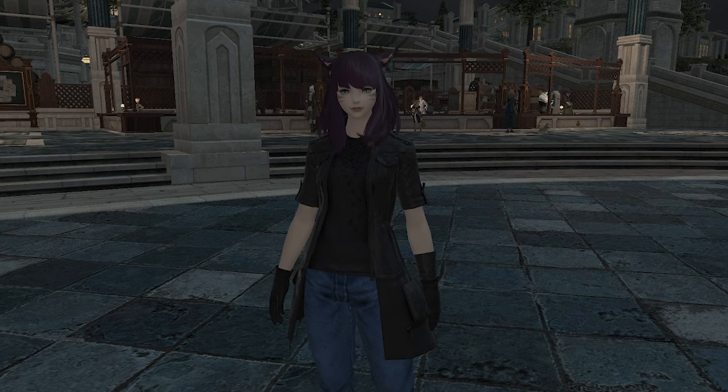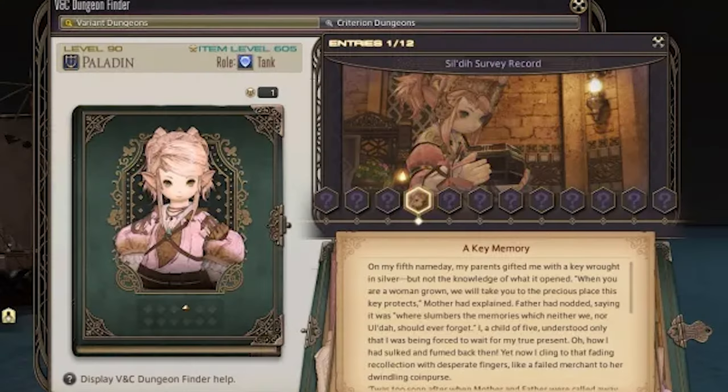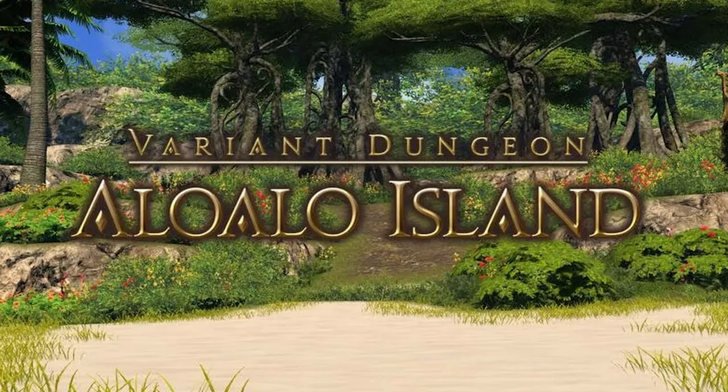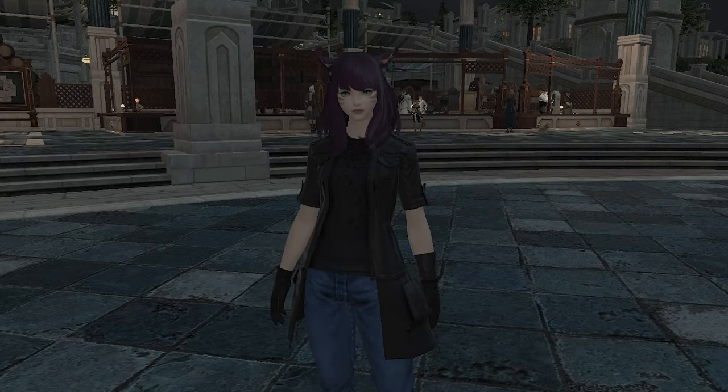At the end of Endwalker, we have three variant dungeons available to us: the Sil'dihn Subterrane, Mount Rokkon, and the newest Aloalo Island. Today we'll be looking at all three and all the various items you can farm.